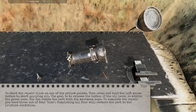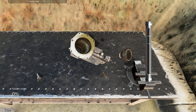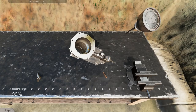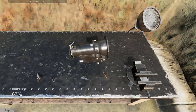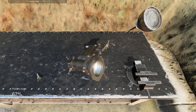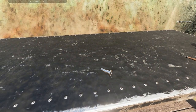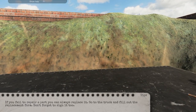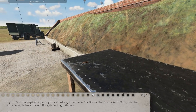We got another spot here — it gets a little smaller. If you fail this, I guess you get it replaced. That was not good. We failed the restore. If you fail to repair the part, you can always replace it — go to the truck and fill out the replacement form. Wow, I'm kind of ashamed of myself. Let's put the part in the back. There's resource points involved. We need to actually sign the form here — you know what, here's my signature, with a little swoop at the end.